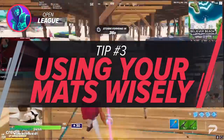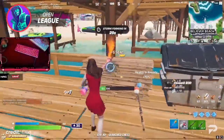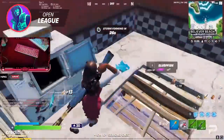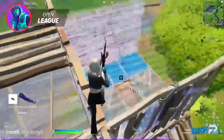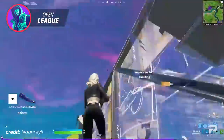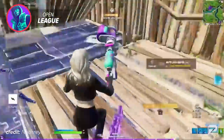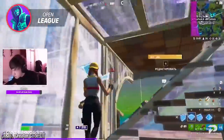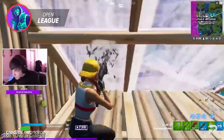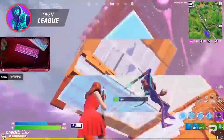Our next tip for Open League is to use your materials wisely. What I mean by this is to make sure that you're not overbuilding in fights, which wastes your materials and gives you less opportunities to get shots off on your opponents. This is a habit many players develop from creative where it's necessary to build as much as possible. But during real in-game scenarios, you want to make sure that you're only building when necessary — to avoid taking damage, to get high ground, or to outplay your opponent. It's also possible to not use your materials enough, which would cause you to take unnecessary damage and be easily piece controlled by your opponents. If you're not sure how much you should be building in different situations, I recommend watching the pros to see how often they use their materials in-game.